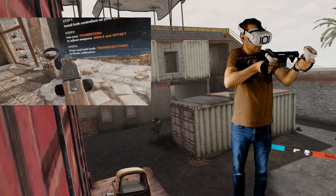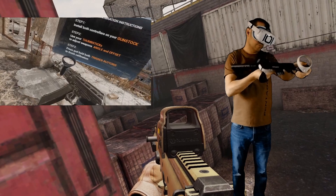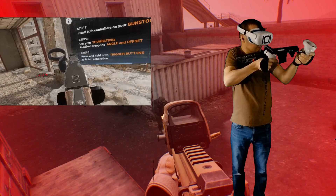Here I'm setting up an AK variant, as these can vary quite a lot from the M4 style rifle due to the angle of the buttstock. You may find you have to set it up artificially high to make sure you don't have any contact between your VR headset and the gunstock.